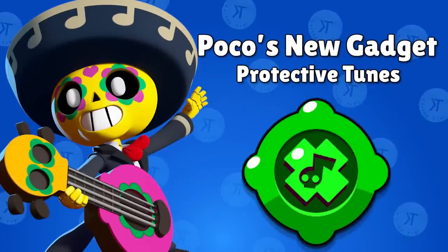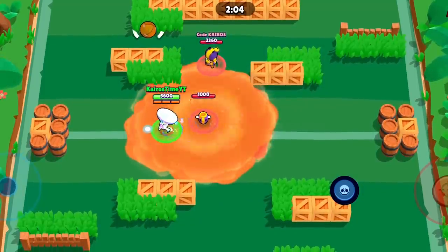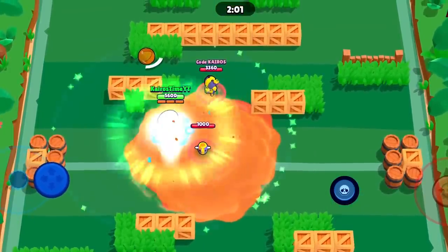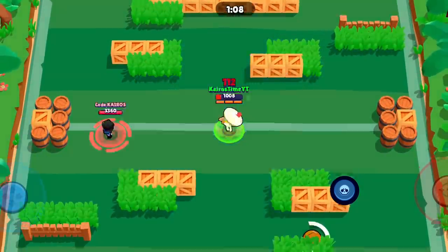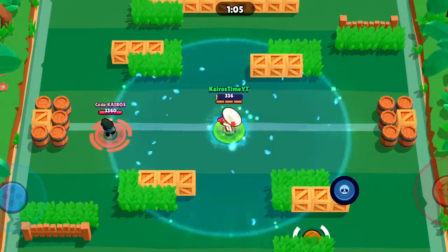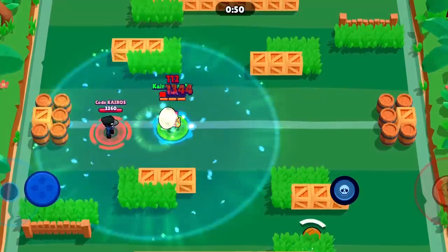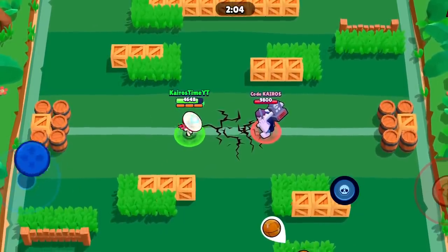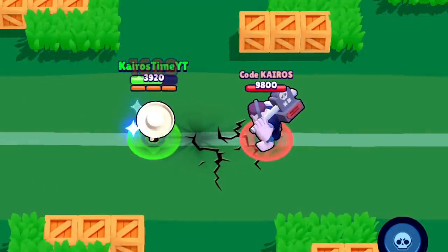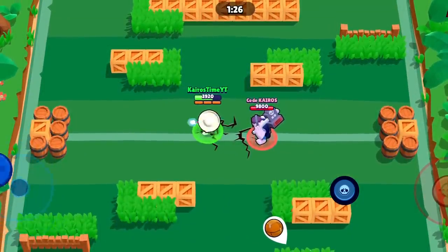Now let's cover Poco's abilities and his best build, and then we're going to talk about Mr. P. Poco's newest gadget is Protective Toons. When Poco activates this ability, two things happen: first, any active adverse effects from himself or friendly brawlers in a large radius are completely removed — these include poisons, stuns, slows, and other unique status effects like Byron's first star power that causes opponents to receive less healing. Second, Poco and teammates affected by this ability become immune to adverse effects for the next second. Note that Poco cannot activate this gadget if he's already stunned, so you have to time it right before he gets stunned.